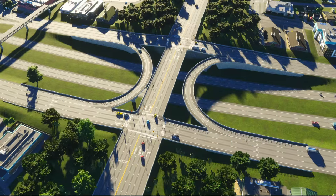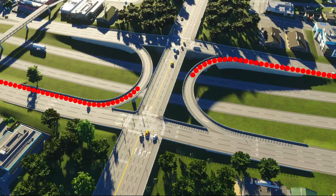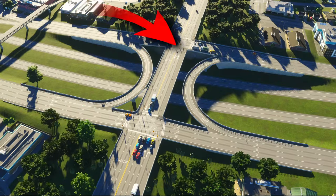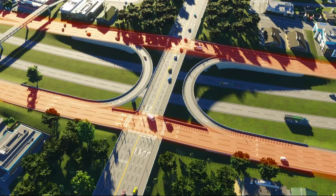This interchange is typically designed to allow traffic from one frontage road to cross to the other one-way frontage road, or join the highway on the other side without having to cross traffic twice. These frontage roads typically have development, commercial or office, built directly on them.